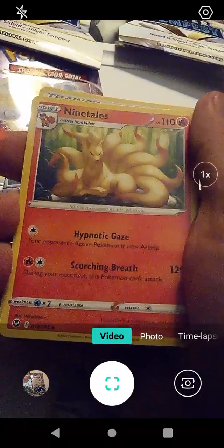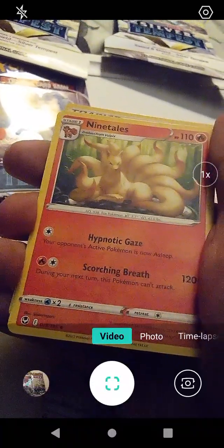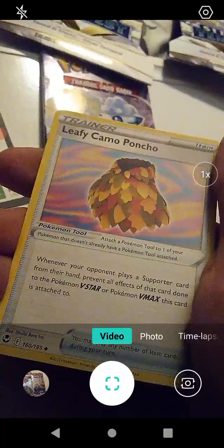We have Ninetales with Hypnotic Gaze and Scorching Breath - very nice picture, nice image. And lastly we have Leafy Camo Pouch - very cool! We'll put these in the proper sleeve and go from there.